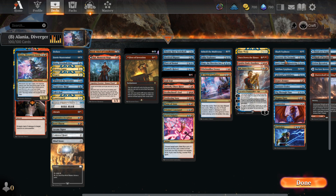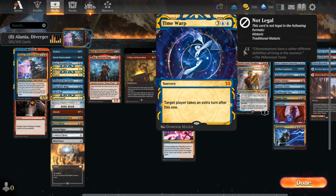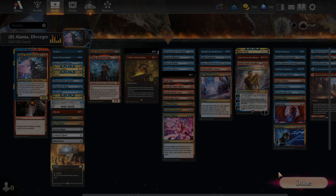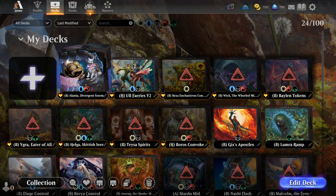It gets really, really powerful. We obviously want to copy mostly time warps or extra turns, or drawing a bunch of cards and things of that sort. So let's get started.